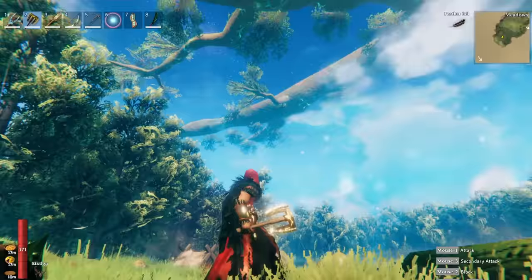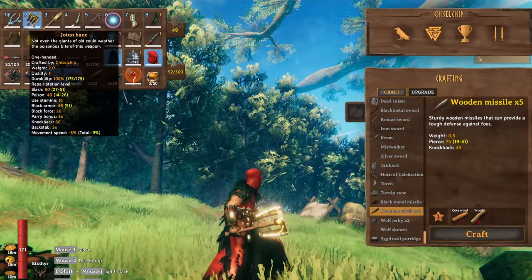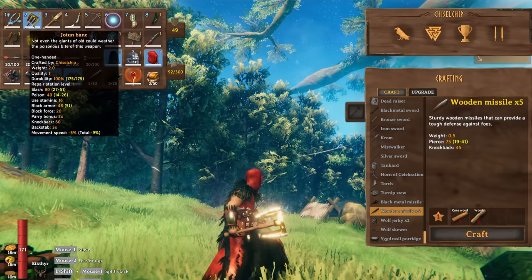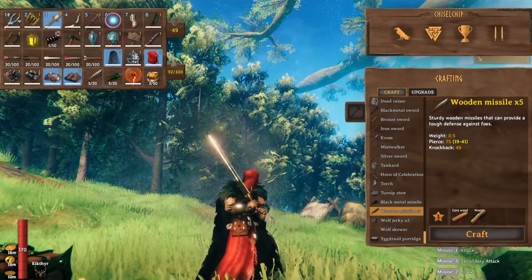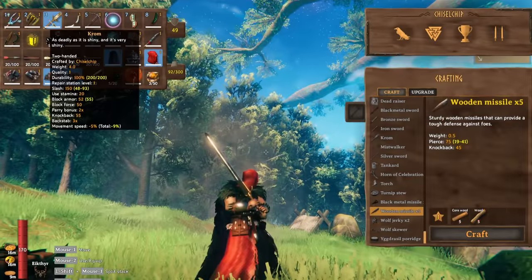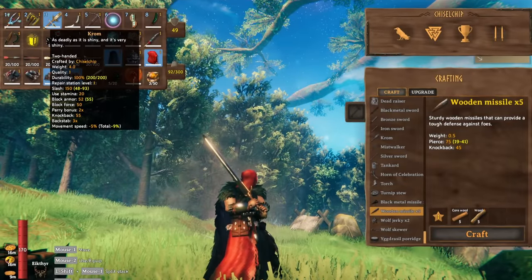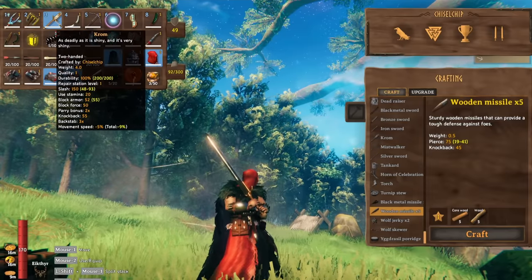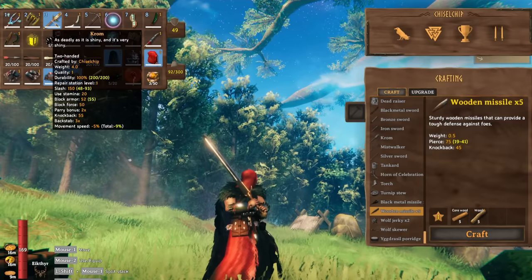Number two on the list is the Jotenbane — a badass battle axe. It does 80 slash and 40 poison. Number three is the amazing two-handed longsword, the Chrom, with 150 slash damage and 20 use stamina. That's insane, and this is only level one — imagine what it's going to be at level four.